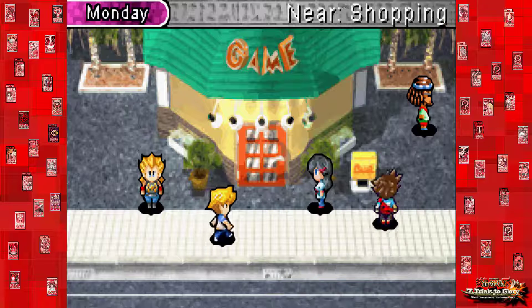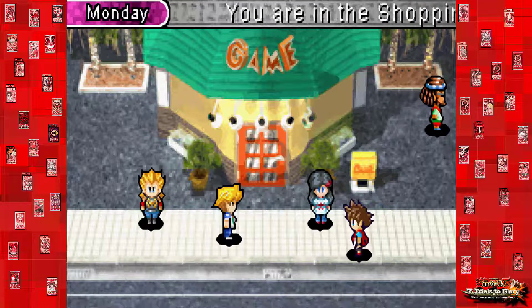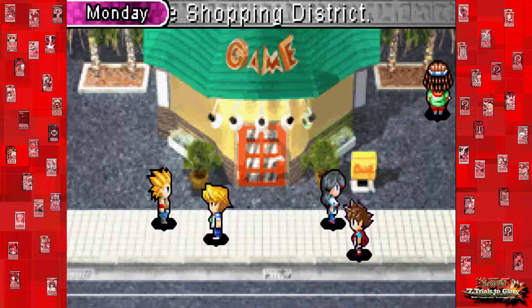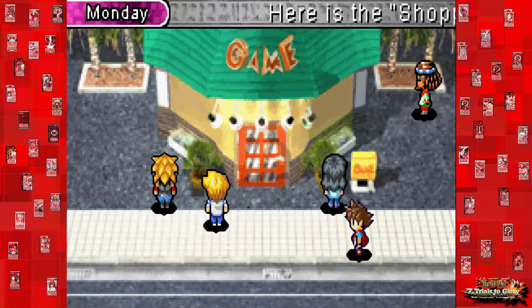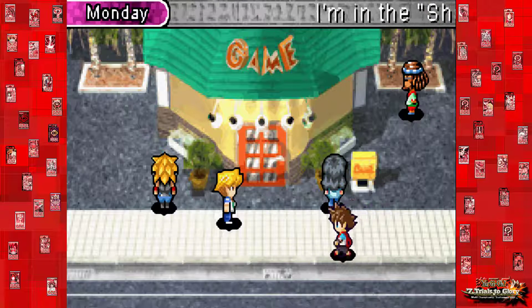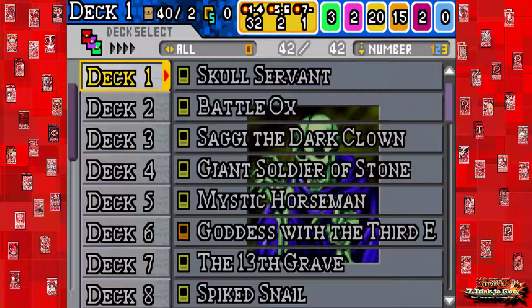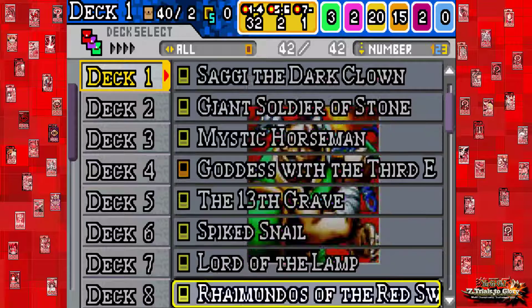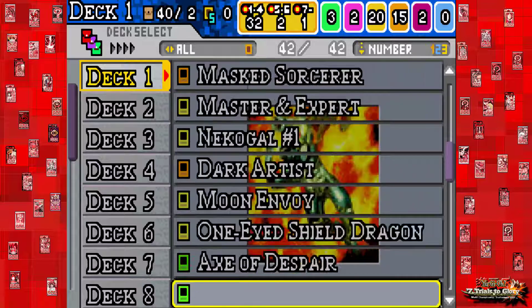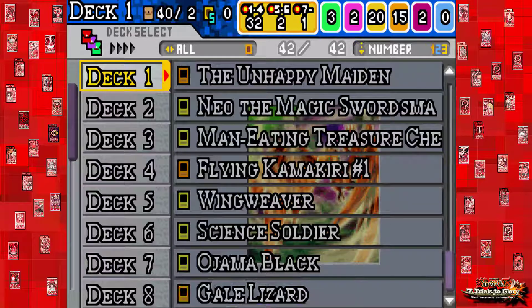I managed to fix the issue with the card textures — there were weird glitched-out textures whenever you summoned or used a card. Unfortunately, to fix that I had to get a whole new copy of the game, which means I had to start all over again. I did the same thing, got a whole bunch of packs and opened them all. I actually got way better cards this time around than last time.